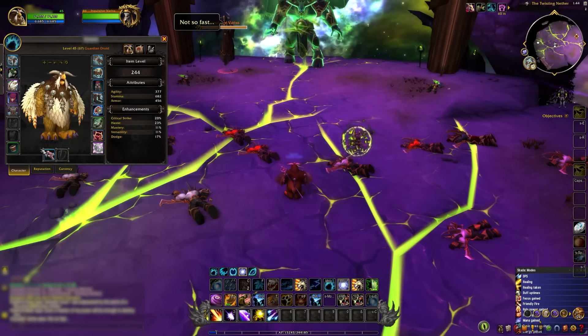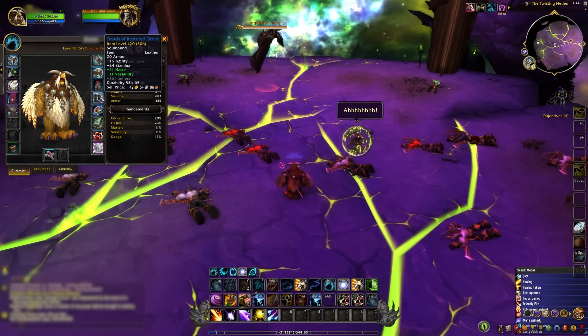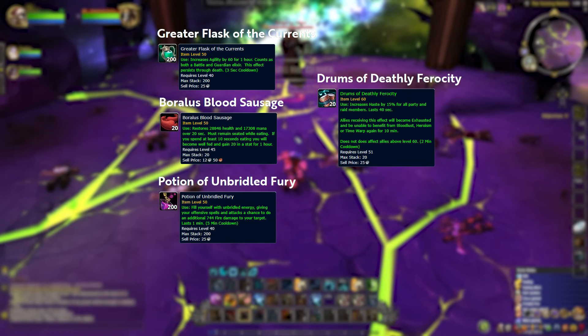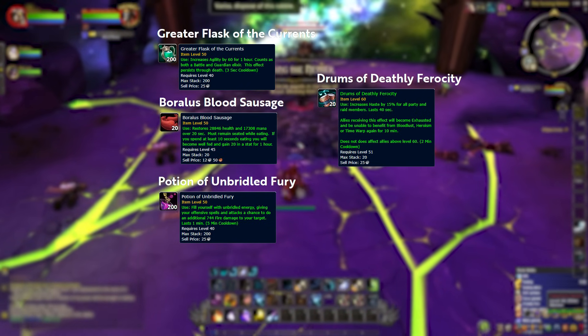In the Mage Tower, character gear scales down to a 120 item level. While many top-tier players manage to conquer the tower with a level 60 character in basic gear and no consumables, if you're looking for a little edge, here's a compilation of the best consumables that could give you a leg up.